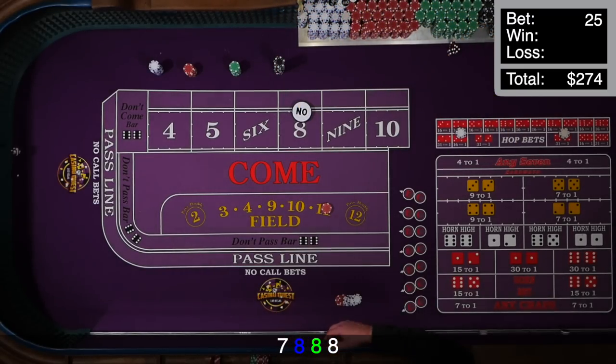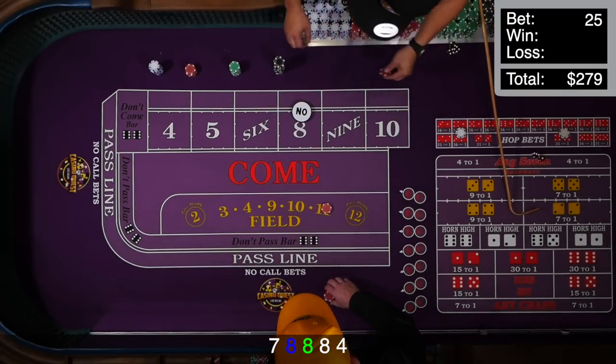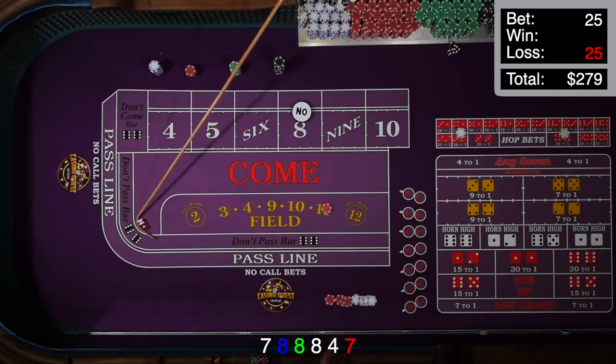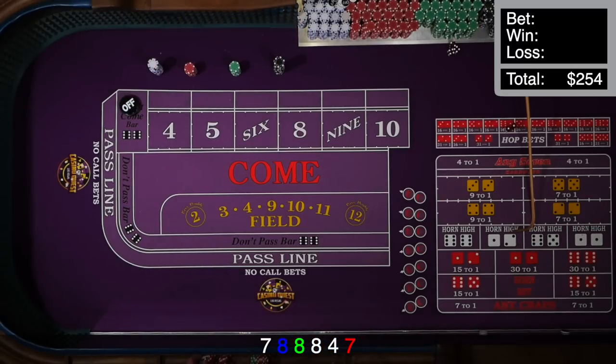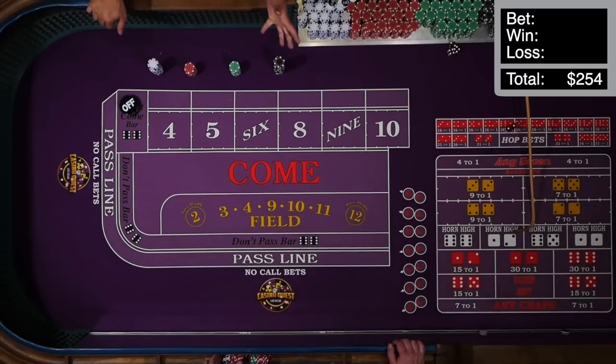We roll a four — field win, back it up. Then there's a seven. I recouped my money a little. From the dealer's perspective, as far as a strategy like this goes — it's interesting. From my experience as a dealer, you're betting against the most common number, seven, and one of the next most common, whether the six or the eight. So those two make it a little tough. But it is interesting — it's actually one of the few systems I've seen where I thought, 'that's not too bad.' This one caught my eye from the list.